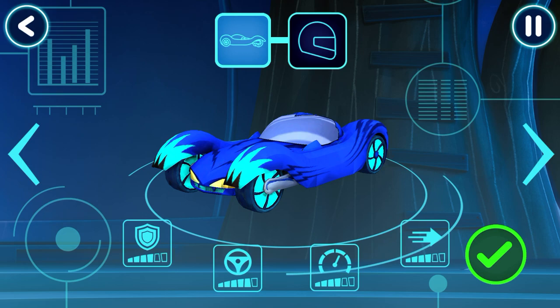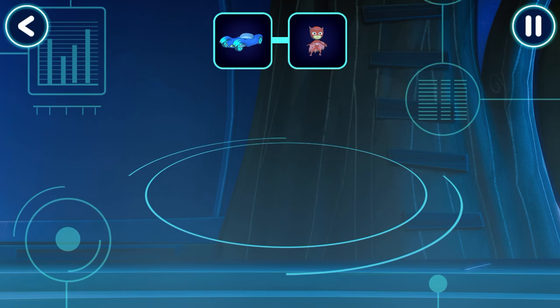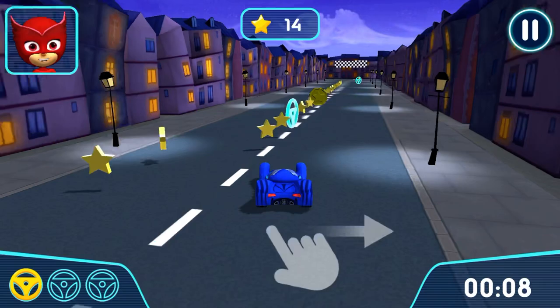Now you need to choose a vehicle and a driver to drive on your track. Pick a driver. Get ready to drive. Let's try out your track. Go! Move your finger on the speed to steer. You collected a mission target!